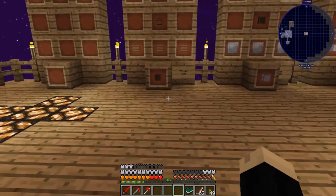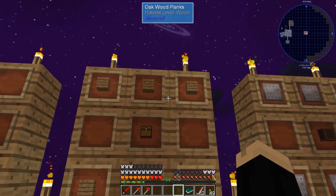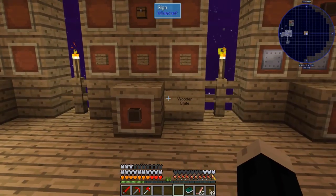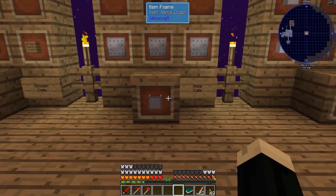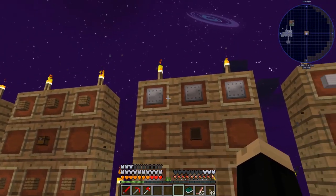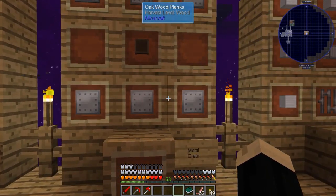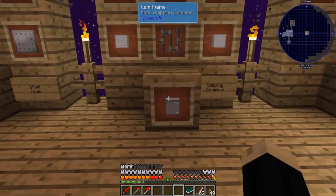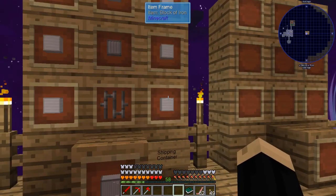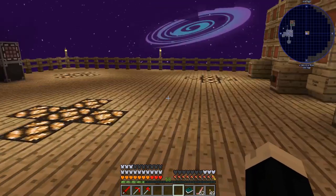First things first, we're going to make a wooden crate — a wooden crate is just a chest with six wooden planks. That's it. For a metal crate, you take one of the wooden crates you just made and six iron plates. And for a shipping container, you take one of the metal crates, seven blocks of iron, and one iron bars, and that gives you a shipping container.